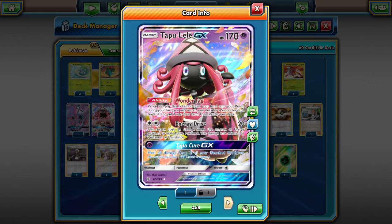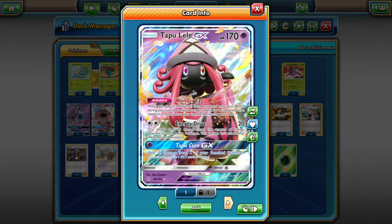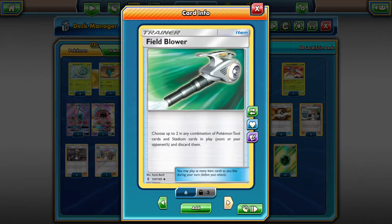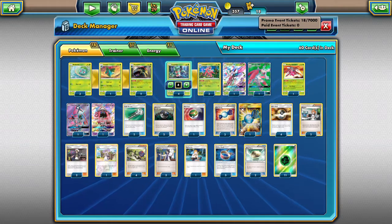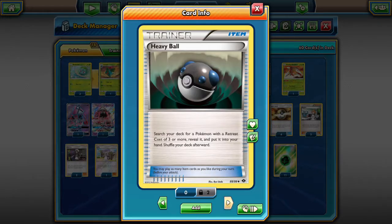We also have two Tapu Leles for that Wonder Tag support — to be able to search out our Brigette turn one, which is absolutely necessary. Then also our Sycamores, Guzmas, anything we need throughout the game Lele can grab for us out of the deck. We have two Field Blowers — three could be useful to be perfectly honest, because if we had three we're definitely not going to have our ability shut off. We're a super ability-reliant deck, so if we face Garbodor and its ability shuts off our abilities it makes it very difficult to continue rolling.